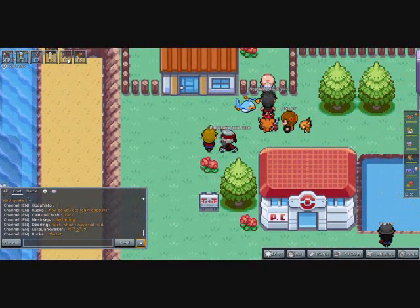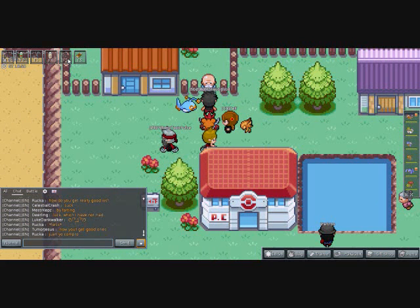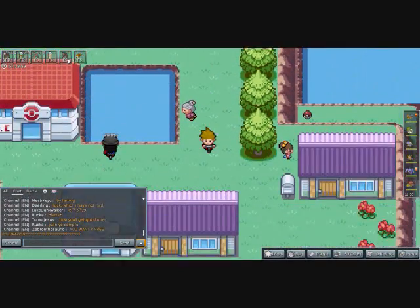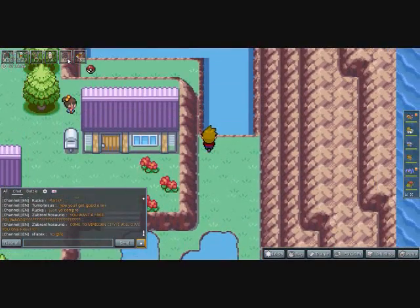This is the place where you can breed in the Kanto region. Since you have breeding available in the Hoenn region it doesn't really matter, but as a precaution: if you're going to breed Pokémon, you'll lose the two parents. The Day Care man says he'll keep two of your Pokémon and give you an egg in return. Breeding is useful if you know exactly what you're doing.